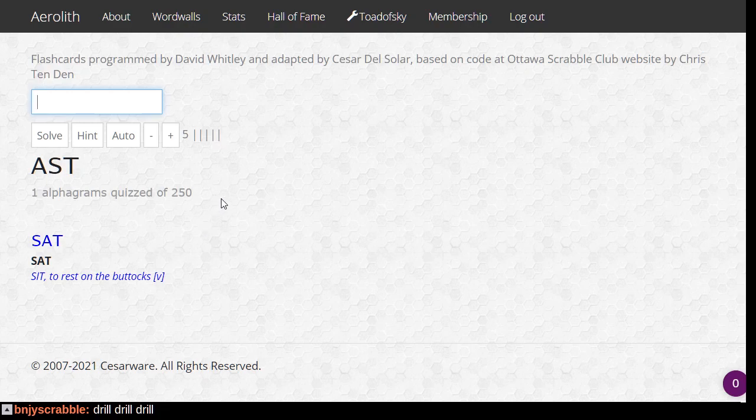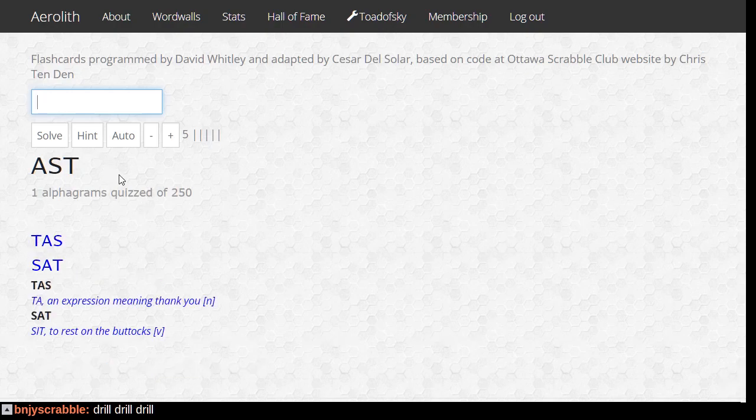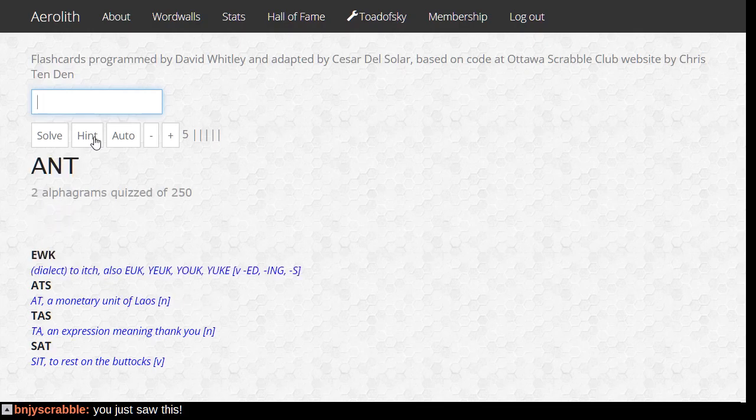250. All right. Taz — we all know. Is it asked? What is it? Atz. What does this mean? Monetary unit. That's why we don't have that here. What is it? Uke — to itch.